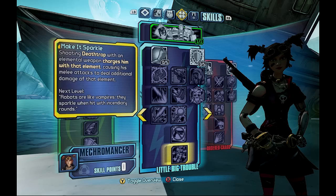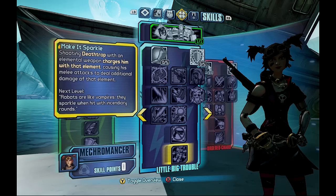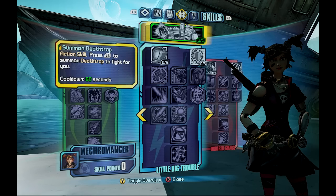Just one other one to quickly mention - I quite like this at the end of the tree. Shooting Death Trap with an elemental weapon charges him with that element. I can just see that being amazing, especially later on. And if there's a way to maybe increase his cooldown by some amount, I can see that being quite invaluable. His cooldown is 60 seconds but his duration is pretty good - he's out there longer than Axon's turret from what I can see. That could be quite a good combination, but we're gonna have to wait and see how that goes.